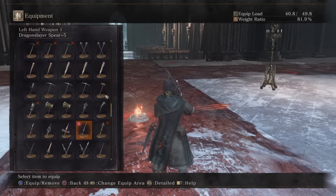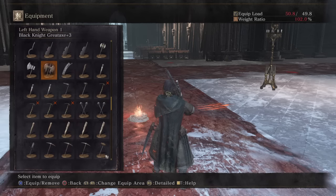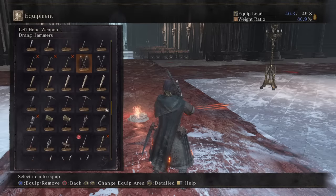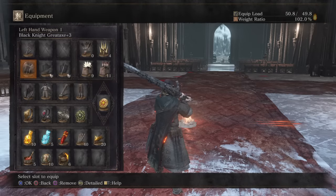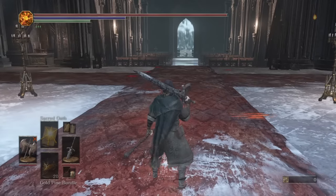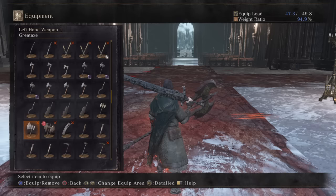The one I did for the unlimited stamina was the Warcry buff, which I'll show now. What you're going to need to do is take your left-handed weapon and equip a weapon that has the Warcry buff — obviously, Black Knight Great Axe. And you want to have a weapon close by that you can't properly use. I have one on both sides, just to showcase.